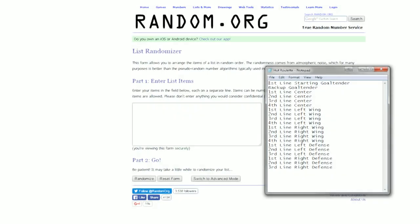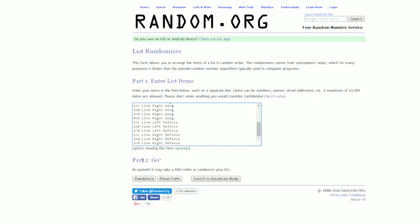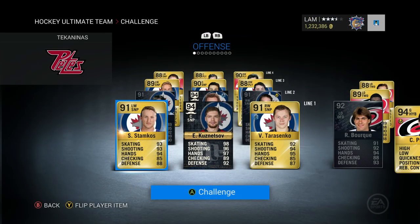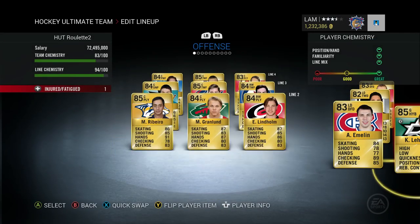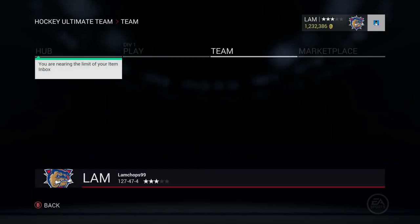Unfortunately we did lose that game, but I thought we put up a pretty good fight. Our Hutt Roulette team didn't even have 100 chemistry and did pretty well. Let's copy this list of all positions and randomize to see what player we lose — it's going to be the fourth line center. That's not our top two or three lines, so that's pretty good. The fourth line center is Nick Bukestad — a little unfortunate, but he didn't have much ice time anyway, so it's not that big a deal.